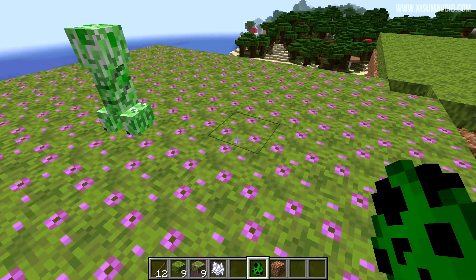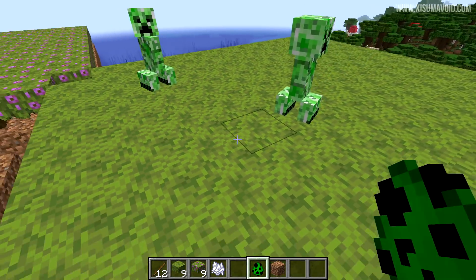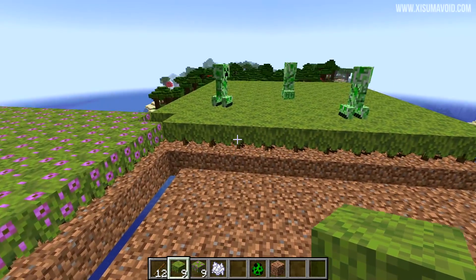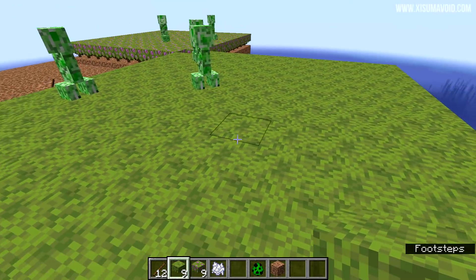The tops of these blocks are flat, which means in the dark that mobs will be able to spawn on them. However, in this snapshot that's been changed — these will now be non-spawnable blocks. And maybe if you've got a colorful room in your house, this might actually make a cool floor in a dark room.